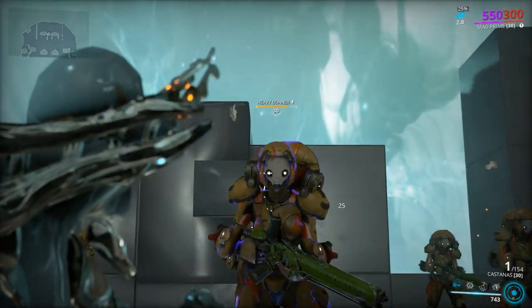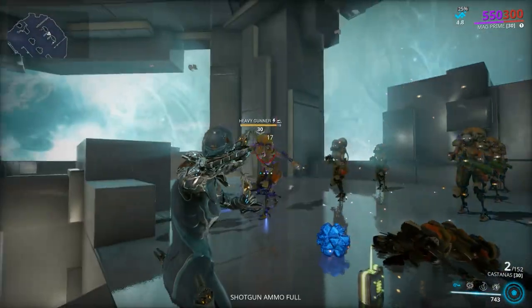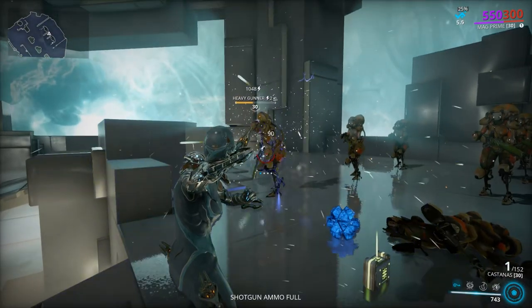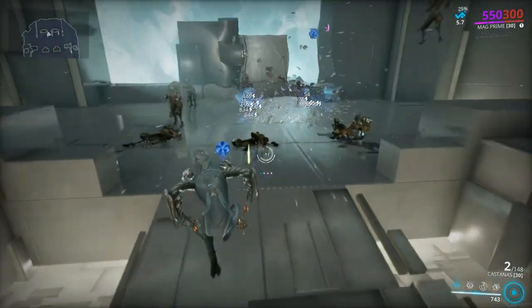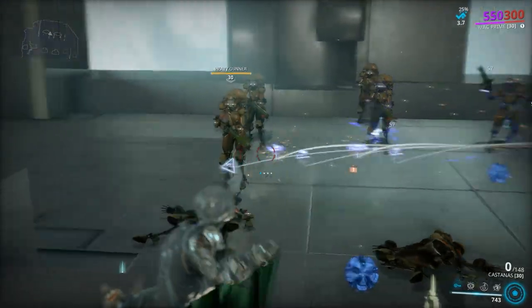Castanas: yet another weapon that I never expected to be good. It has guaranteed electricity procs and its AoE — after you throw them you should press the alt fire button to detonate them. Going for the Feed augment on this specific weapon might not be a bad idea.